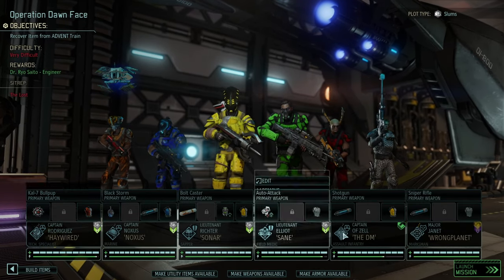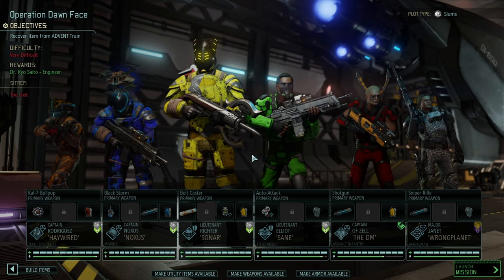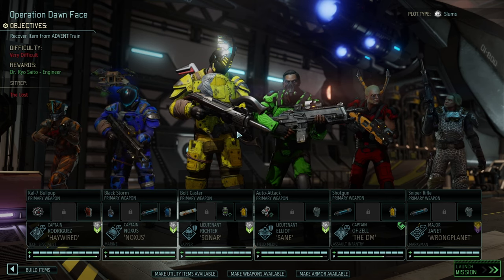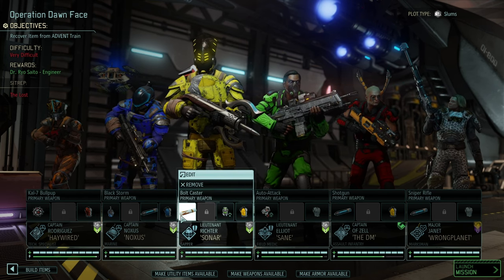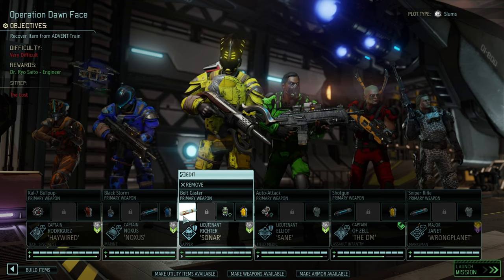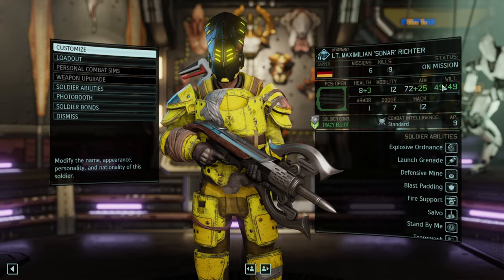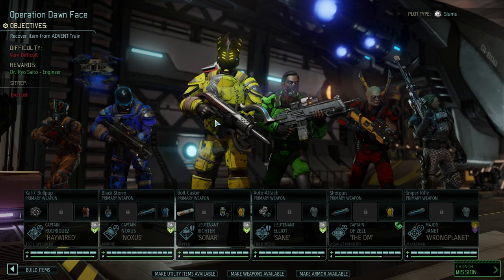We bring the B team, but Wrong Planet is ready from the A team and will support. So we've got the best weapons available. I've got the bolt caster with us as well — not great against the Lost in general, but I like the firepower it brings. Together with aim-supporting ammunition, we might be able to pull this off nicely. Sonar is rocking close to a hundred aim, which is great.